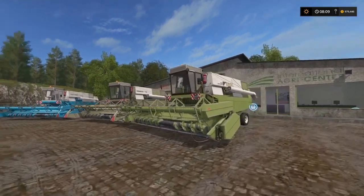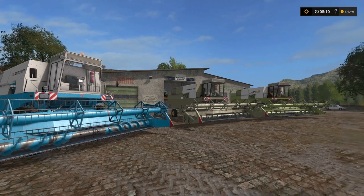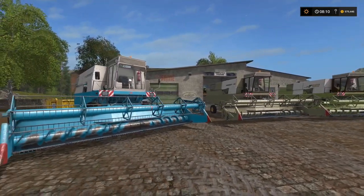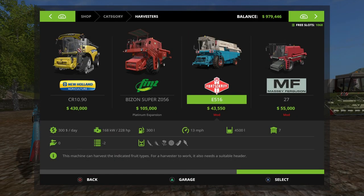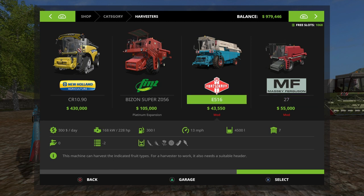You do have some options on this harvester — combines, headers, and even a header trailer with this pack. In the store under harvesters, the E516 costs $43,550. It has 228 horsepower, a 300-liter fuel tank, 13 miles per hour on the road — so it is a slow one. It has a 4,500-liter hopper grain capacity and can harvest wheat, barley, canola, sunflowers, soybeans, and corn.